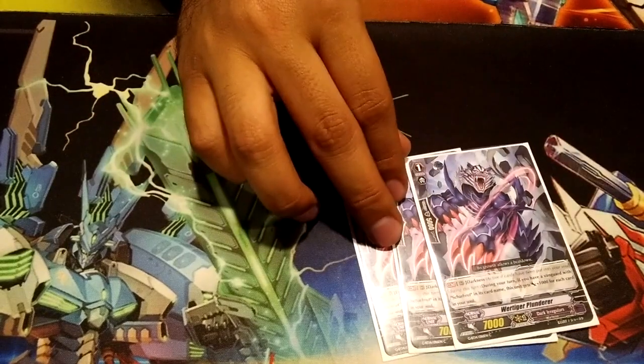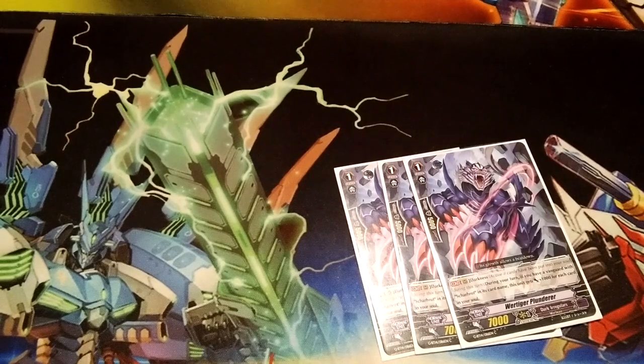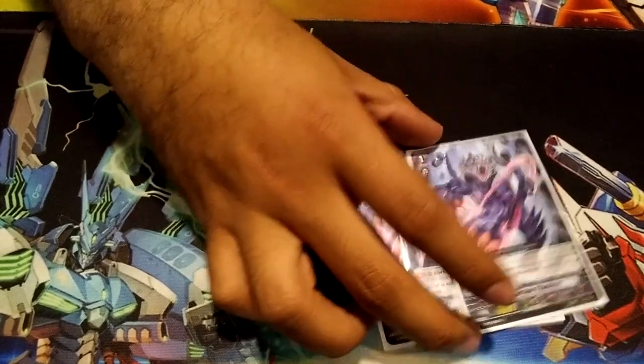I'm trying out three copies of Were-Tiger Plunderer. It's active during your turn if your vanguard has Darkness, which it will. It gets plus 1,000 for each card in your soul, so it's a very nice beat stick or a very good booster, depending on what you need.